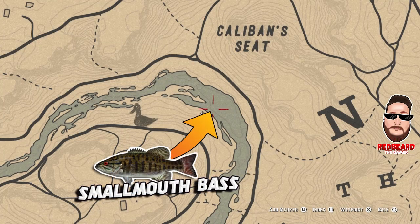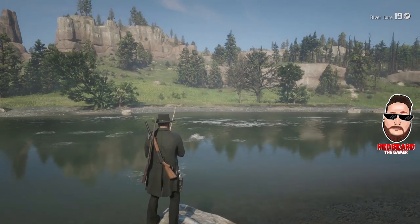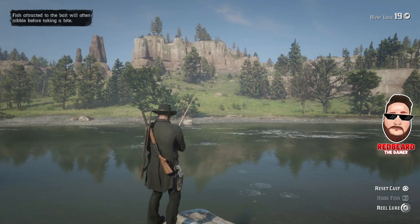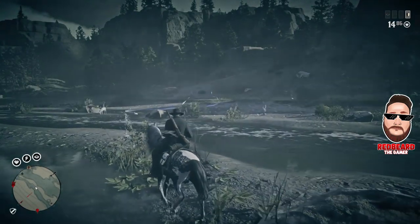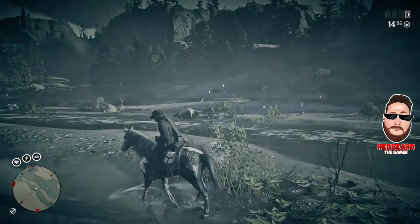Our third location is just north, right up here south of Caliban Seat. Here you basically do the same thing as the past two spots — catch 10 fish. There'll be 10 smallmouth bass here going for $20. This area is also good because you can get a lot of pelts, meat, and feathers from other animals since the spawn rates are higher here than most of the other fishing areas. Keep an eye out for that and use Eagle Eye as you go.